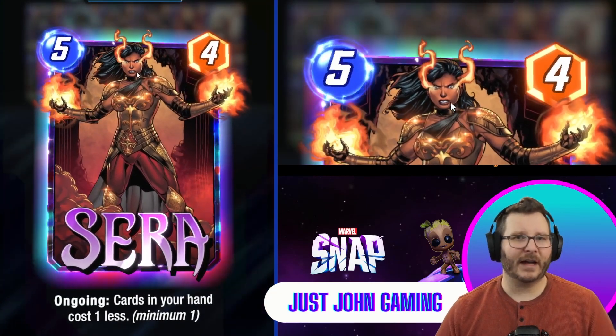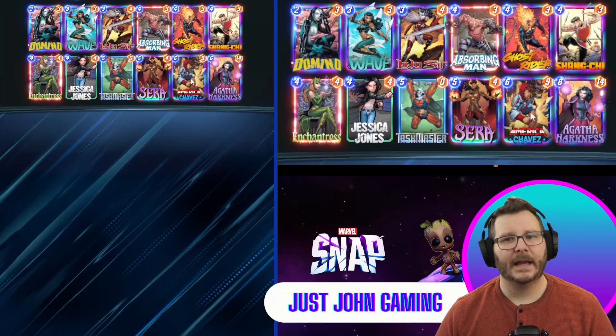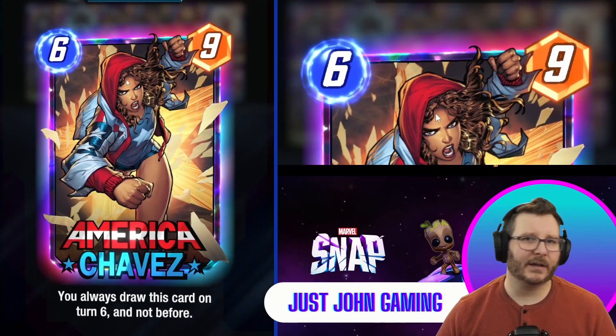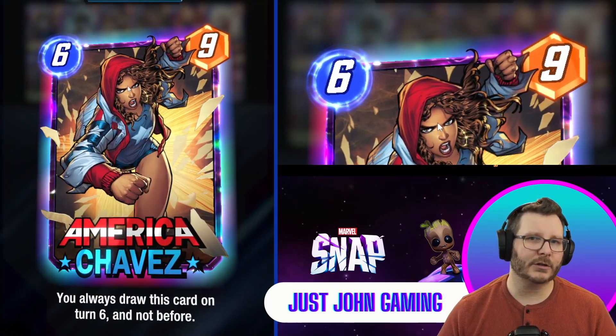Sarah on turn five means that we can play two of our four-cost cards on the sixth turn, and America Chavez is here because her ability of floating at the top of your deck does slightly increase the chances of you drawing your other cards before turn six.